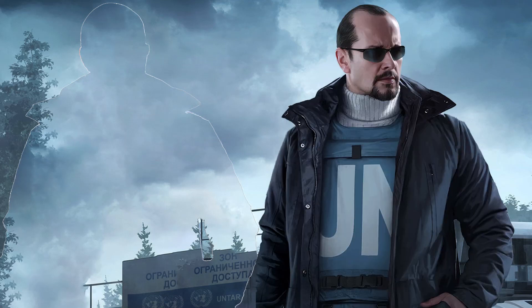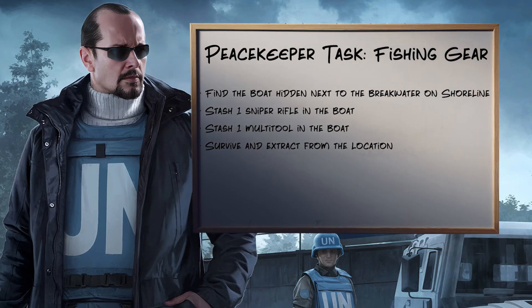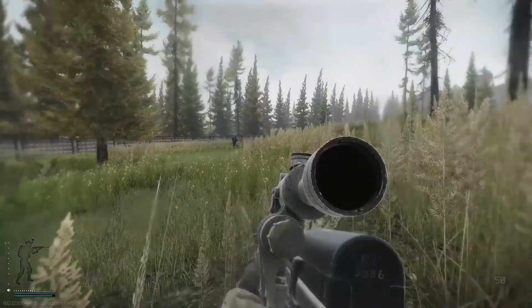In the Escape from Tarkov task from Peacekeeper called Fishing Gear, we're tasked with finding the boat near the hidden breakwater on Shoreline, stashing a SV-98, stashing a multi-tool in the boat, and surviving and extracting from the location.